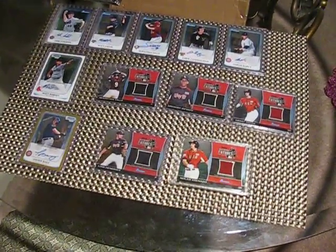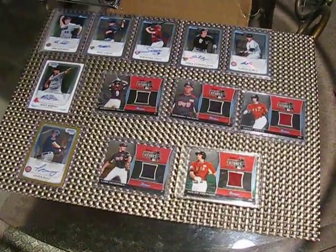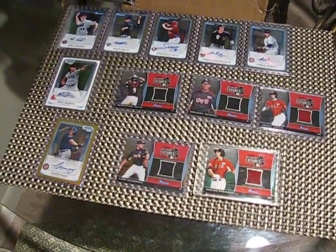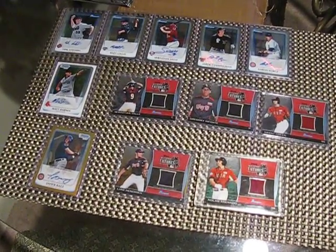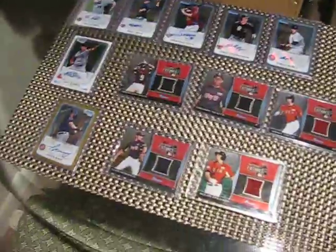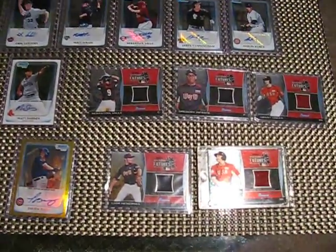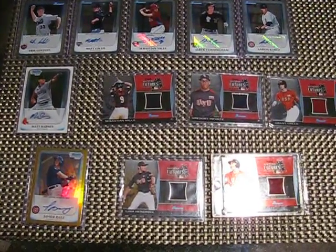I've got some retail pack breaks here. I'm going to do a bunch of Bowman Draft Picks and Prospects. I grabbed a handful of retail packs. Most of them have been all fanned around and stuff like that, but a lot of times people miss Chrome Autos because they stick to cards, and even the standard ones stick to cards. So I might get lucky and get something decent out of them. Plus, I've got a blaster box already opened up and got the packs ready. This is just a bunch of recent stuff I got out of all retail here.